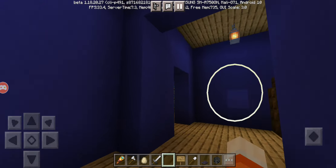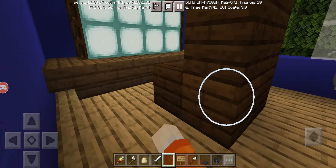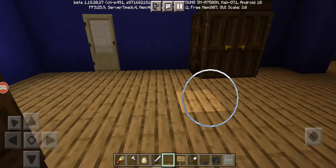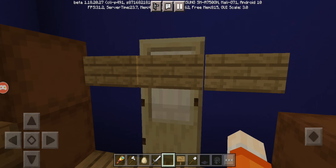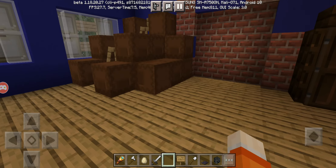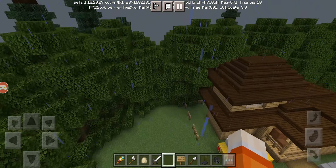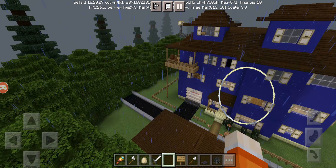If you want to see the camera room, here it is. You have to have the basement key — I forgot to show that. If you want to go to the basement, I will make a new basement. You can also watch the gameplays to see what's in the basement. Okay, goodbye!